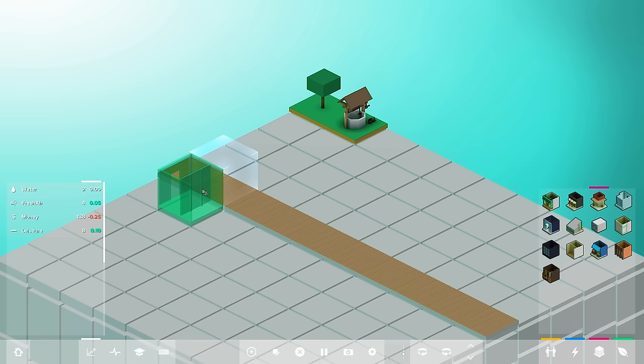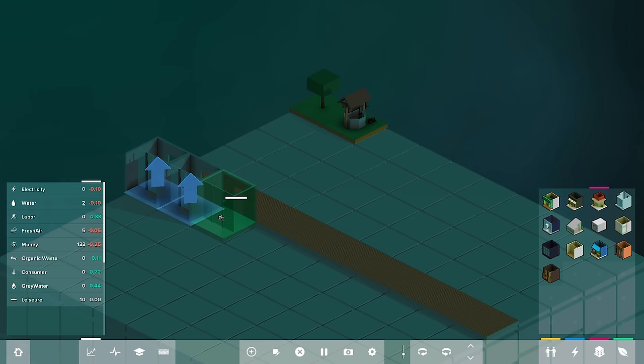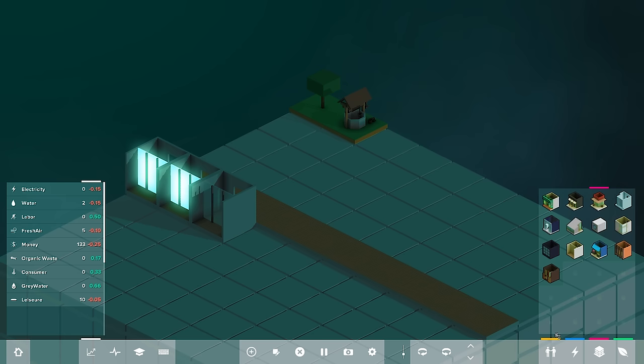I'm going to use the R key to rotate it so that the little door faces our corridor. We're going to build about three of these. As you can see, we've introduced a crazy amount of new things into our world — our electricity is going down, our water is tanking, and our money is plummeting. We need to make some fixes. Organic waste, consumers, gray water — those things are also going up, but they're not good things. I almost think they shouldn't be in the green if they're a negative aspect.